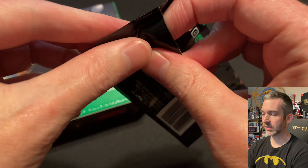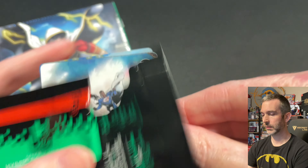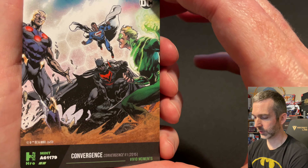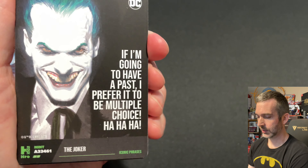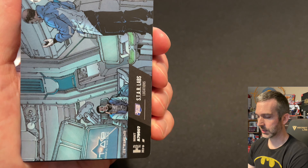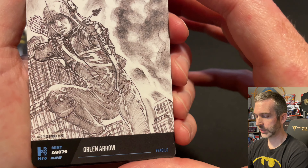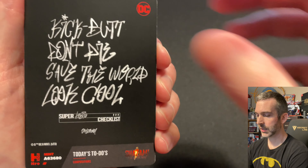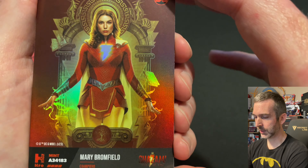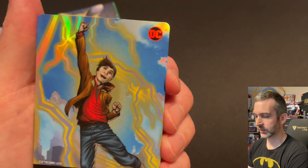All right, this other pack should have the Billy Batson exclusive card as the last card. So a Convergence Uncommon, another Rogue Safe House — pulled a lot of those in this box. Joker Uncommon with that cool Alex Ross artwork. Another Star Labs Common. Green Arrow Superior, 8079 four-digit. A common Shazam, Mary Bromfield epic. And then we should see the Billy Batson — another high mint, 20,000 on that one.